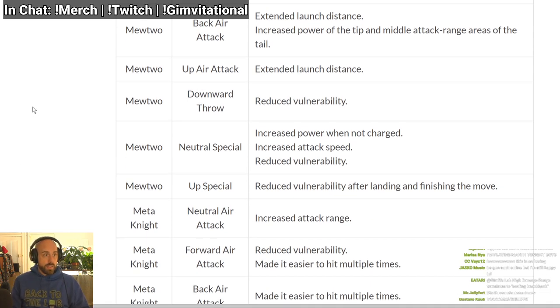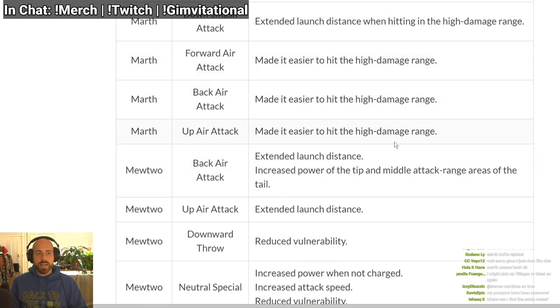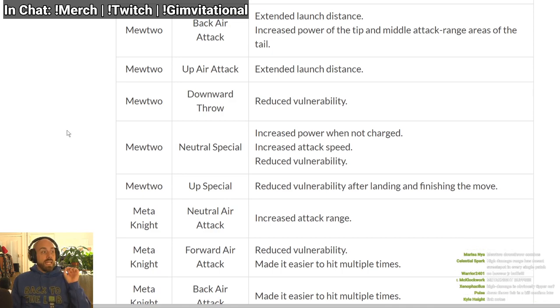Down throw reduced vulnerability — that means less cooldown, so Mewtwo might be able to combo out of his down throw now. Neutral special: increased power when not charged, so the small ball does more damage. Increased attack speed — it comes out faster. Reduced vulnerability — less cooldown. That is a big buff. And the landing lag on his up B has less landing lag, so he can teleport better. That's strong.